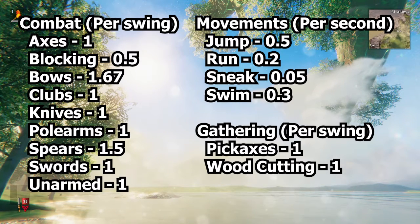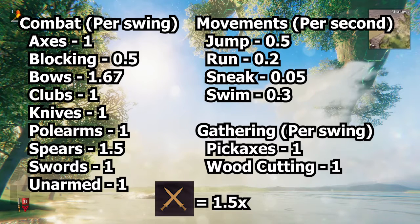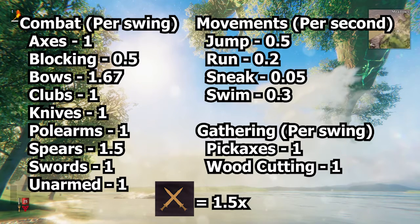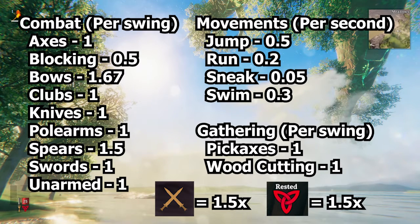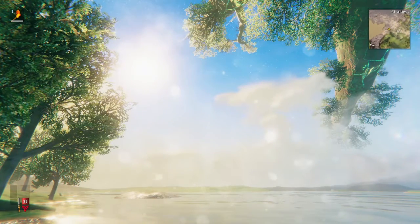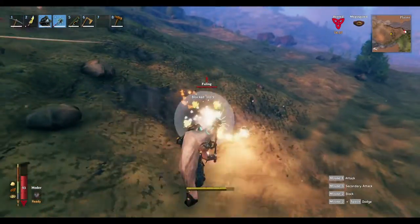When sneaking near an enemy, sneaking by multiple targets has no additional effect. As mentioned before, the combat skills benefit from a 1.5 times multiplier when attacking enemies or players. On top of that, all skills receive an additional 1.5 times multiplier if you have the rested buff active on your character. These experience modifiers make a huge difference for leveling up your skills, and it is always recommended to have the rested buff while you're using your skills.